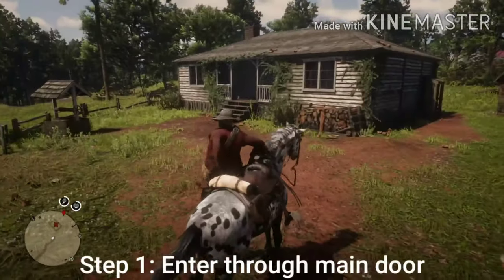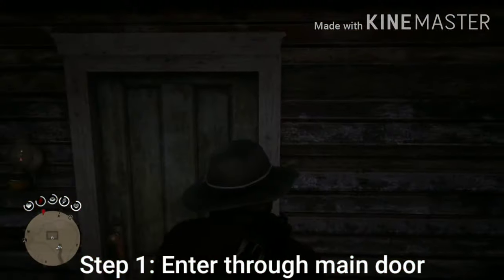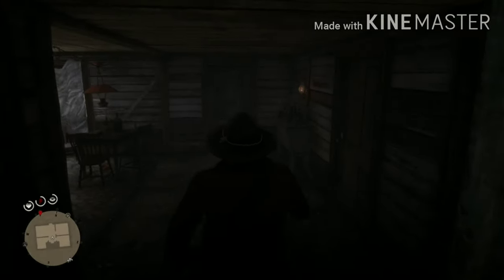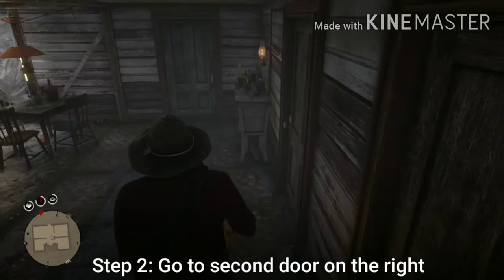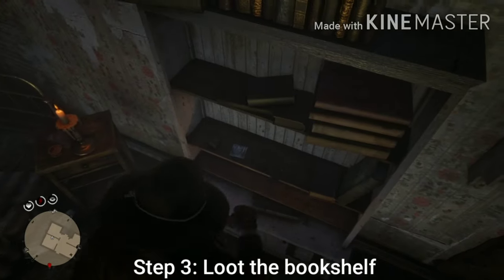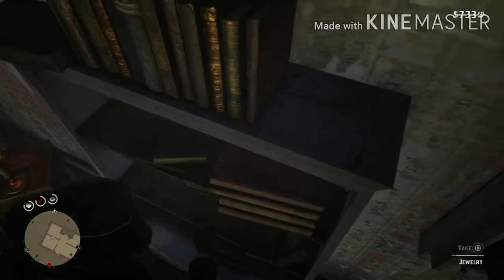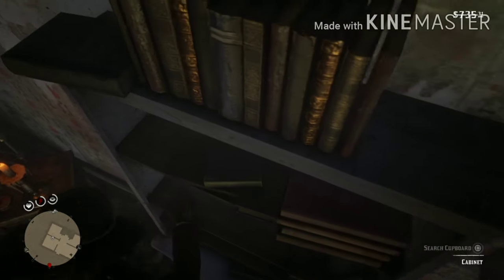Upon reaching the house, get in through the first door, then go to the second door on your right — this is the first, and this is the second. Open the second door and look at the shelf.